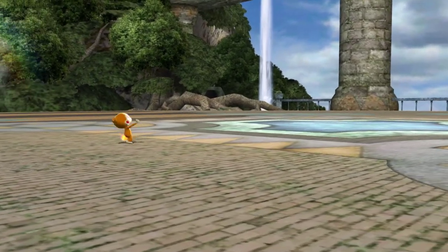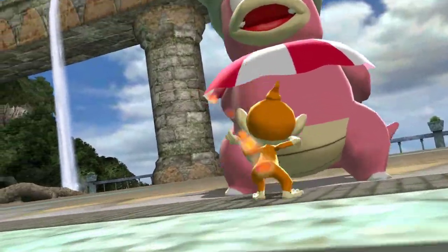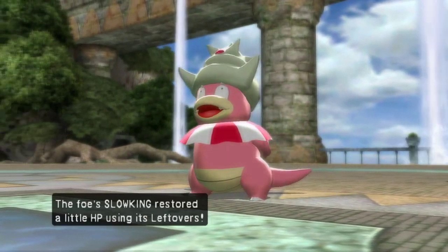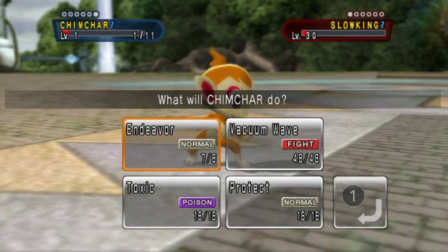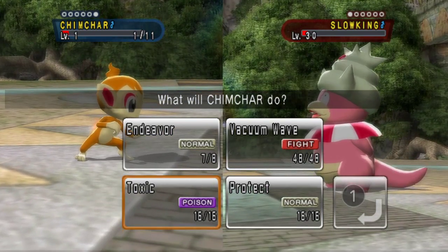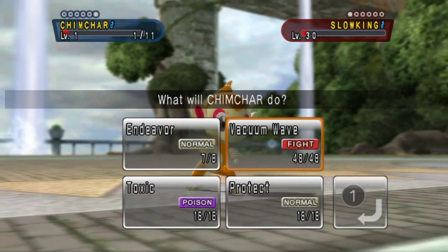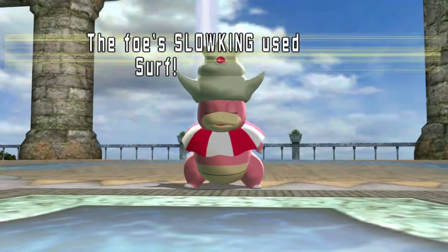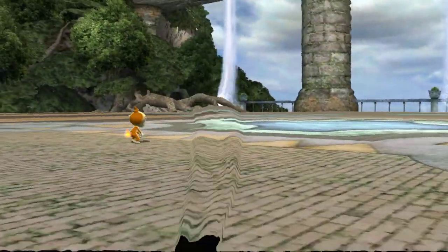Surf from a Slowking — a Water-type — on this little baby level 1 Chimchar should absolutely murder it. But that's not happening because it holds a little Focus Sash. So that problem is about Leftovers. Because I wanted to use Vacuum Wave to win it, but I expect Leftovers to be somewhat regular. If I would've known this, I might've gone Toxic into Endeavor. I need to use Toxic now, because no way Vacuum Wave is gonna do more than 1 damage. I could Endeavor into something else, but then they just heal off again. That's how easy the strategy can be beaten.